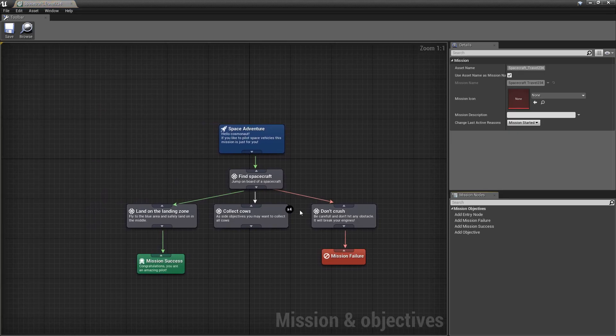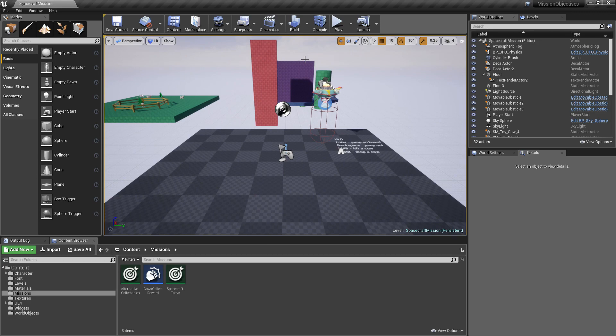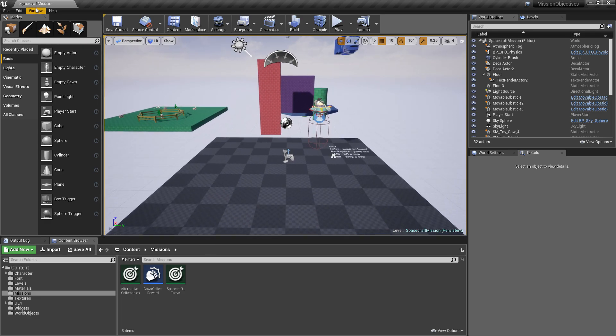In this simple combo box you have 'change last activate reason,' which swaps different missions based on the reason — and it can be mission started, objective updated, or objective completed, because all missions are parallel and every objective can be done independently. That's more like pure visual information. Finally, we can jump into the missions themselves and show how gameplay looks, implementing those objectives and missions. The first map I'd like to present is the spacecraft mission.